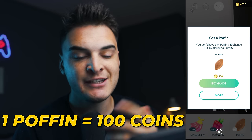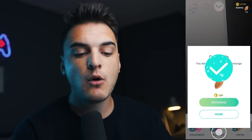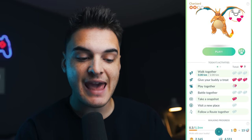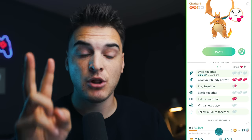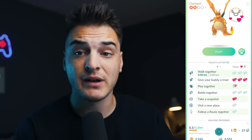Poffins cost 100 coins each, cheaper if you buy them in a bundle. You can also get them from AR Mapping Tasks by scanning gyms, so you can get them for free. When I give my buddy a Poffin, you see double hearts come out. And now if I back out and look at my Charizard, every single thing here has doubled. Poffins last for eight hours, and from here I can do all the actions to get all the hearts, getting me up to 26 hearts a day.